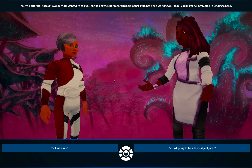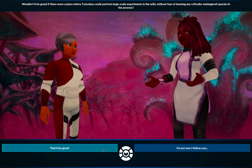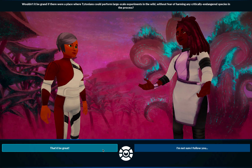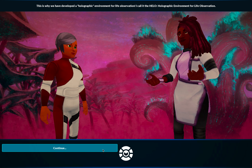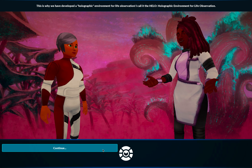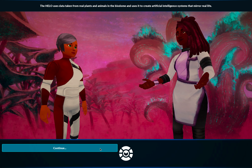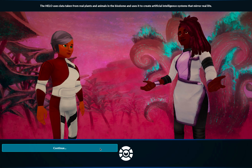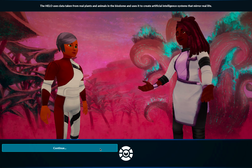She says you're back — that's wonderful — and she has a program she wants to tell you about. It's a quick introduction letting you know they have a large-scale program to let you experiment with learning about ecosystems. It's a holographic environment for life observation called the HILO, and it uses data from real plants and animals to have a biodome with artificial intelligence that mirrors real life — basically exactly what we actually did with the game.